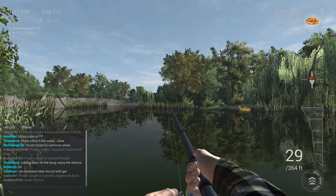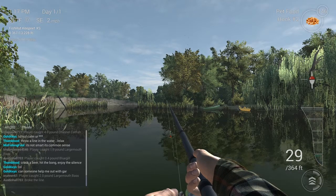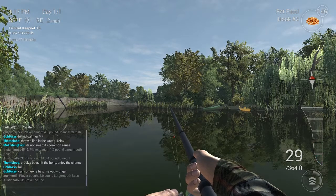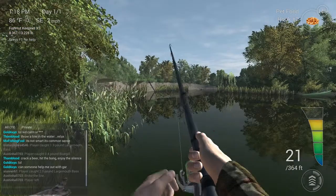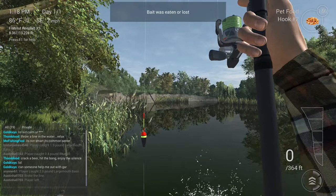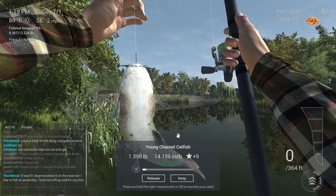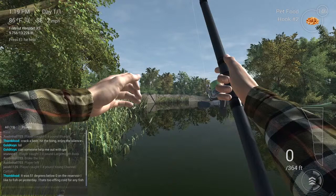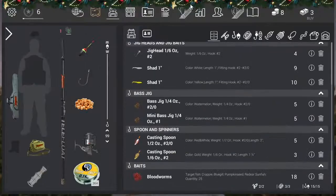Okay, we're getting hit — those are some serious hits. And then our bobber goes under. Okay, we got him now! There you go — you got a nice little channel catfish, or you can get the black bullhead. 1.4 pounds. I'm going to keep that; you can release and get extra experience. And you can catch three or four pounders — catch them pretty big.